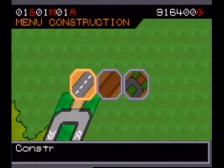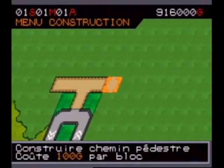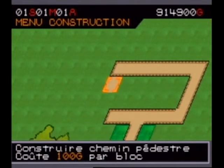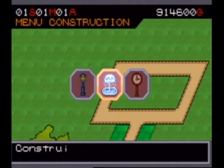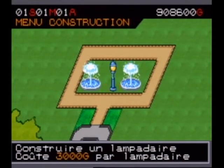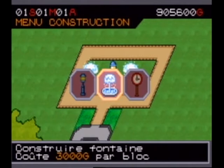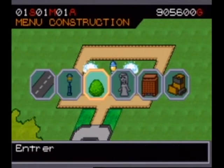After that, we'll add pedestrian paths. Now, I'm not sure if it has any effect on visitors — a lamppost and two fountains. Keep in mind that almost everything, except perhaps roads, costs maintenance. The trees too — everything has upkeep costs. Every month we'll have to pay.